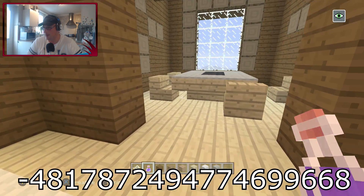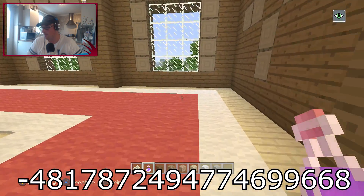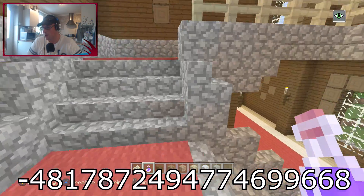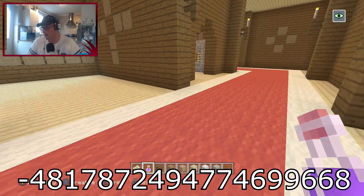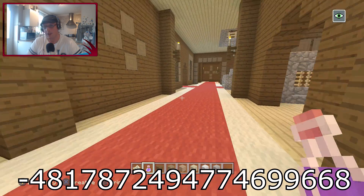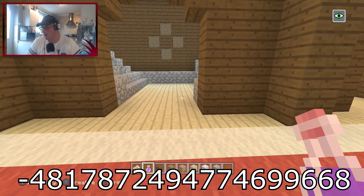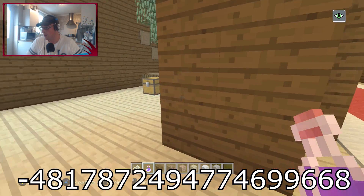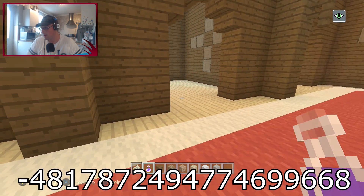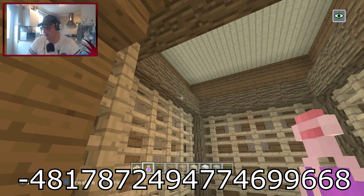Hello, anybody home? The new villagers don't appear to be in here. When I've looked at mansions on PC there were absolutely loads of them. We've been into every room — hello new villagers, where are you? You're meant to be protecting yourselves. It looks like they haven't spawned so let's go to the spawn eggs and spawn one in just to have a look.